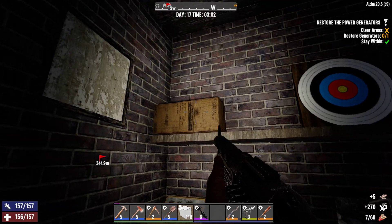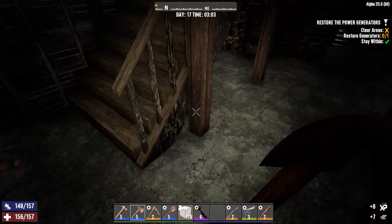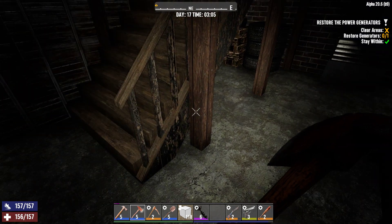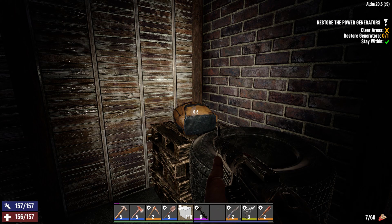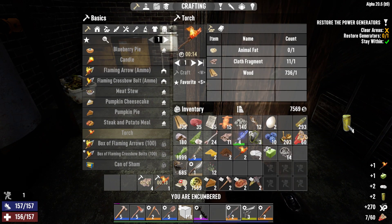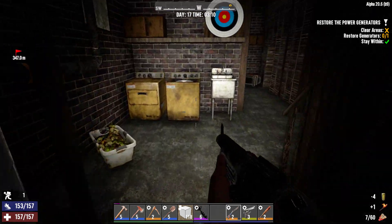Might as well just take this cloth — it seems like this is a cloth place. Got eight more out of that one. Alright, let's see if we can find our generator down here, because we can only do this at night. I don't need that. Where have I not been? Over here — yeah, okay, I've not been over here. There's gotta be somebody down here.